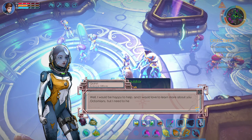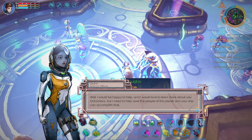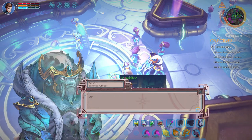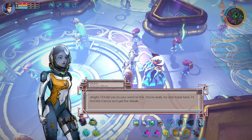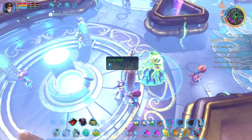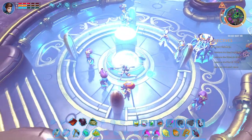Well, I would be happy to help, and I would love to learn more about you Octomians, but I need help to save the people of this planet and your ship can accomplish that. By the way, he speaks of himself as the Overseer, so that's why he will say the Overseer is at whatever. Definitely a different way of approaching - anyway, it's just a matter of speech.